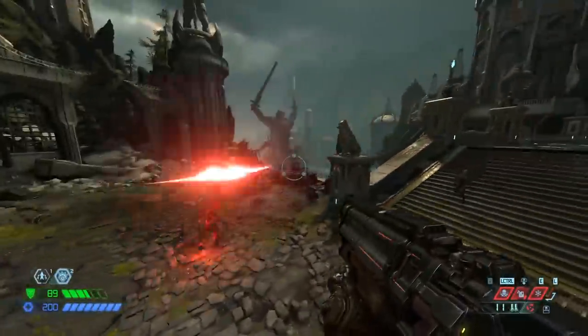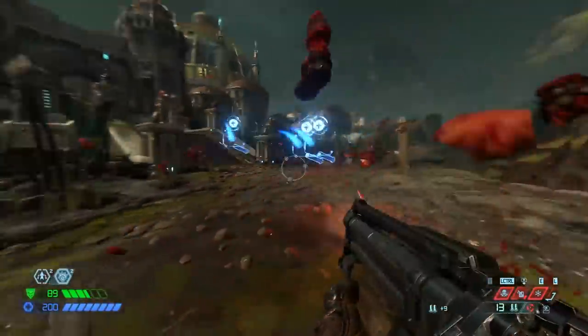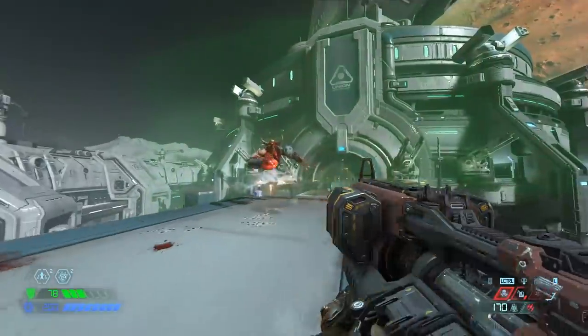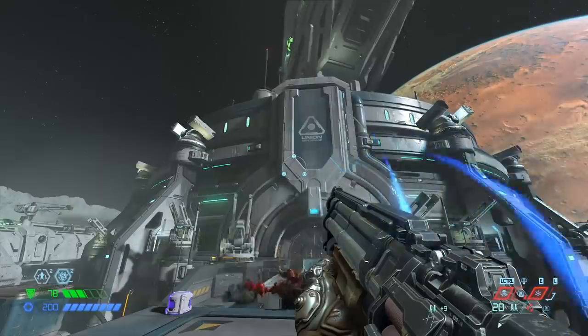Super Heavies are a bit trickier because of how much HP they have and how mobile they are. But you can always finish them off with a Hook Shot, or simply switch to full auto when they're in Glory Kill state, and pop them once or twice for the nine shells they give you. You'll be up plus seven or plus eight when they're dead.